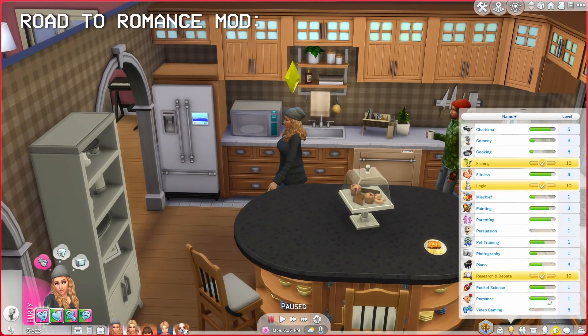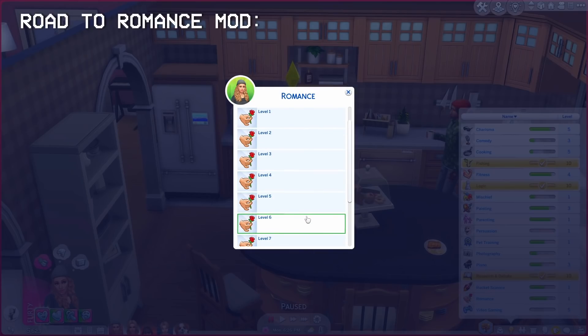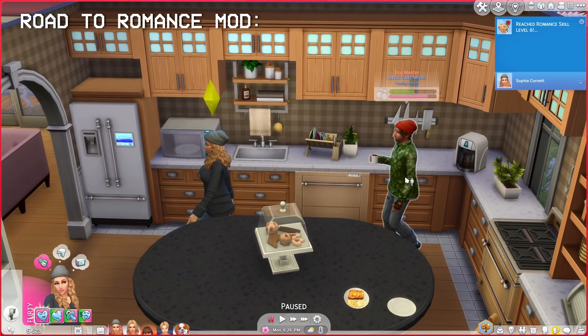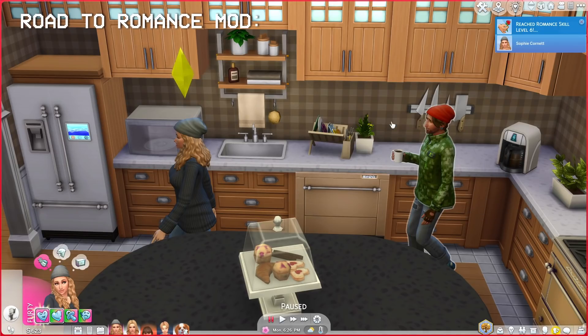In my mind, Sophie has experience of romance — she's had three kids, already onto her fourth. She definitely is not level one romance, so I'm going to actually cheat it up a little bit. This goes up to level 10, but let's say she's like level five or six. She knows what she's doing. Okay, so we should have some more interactions. Sorry to intrude on the immersion of this experience, but I'm thoroughly enjoying these mods. I'm really enjoying myself right now, if you couldn't tell.